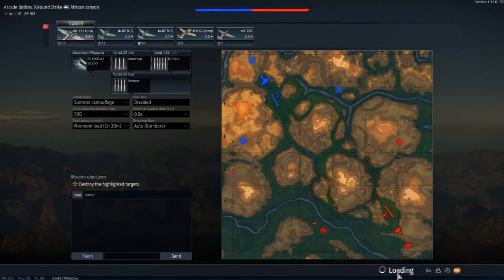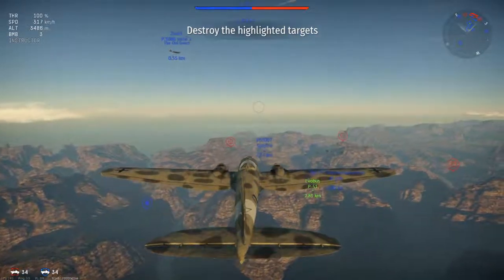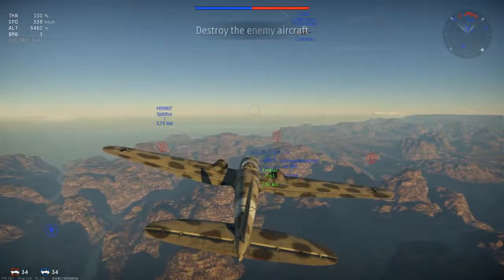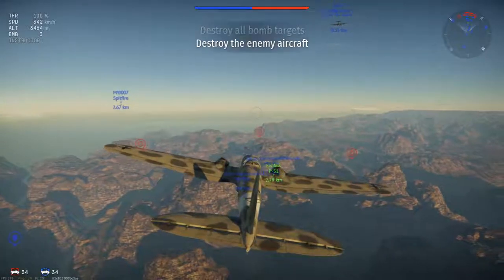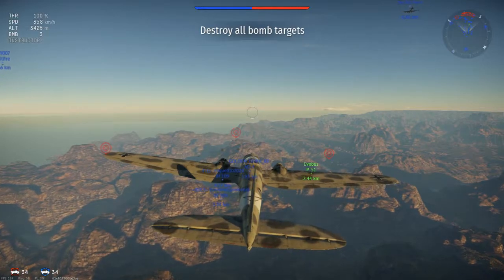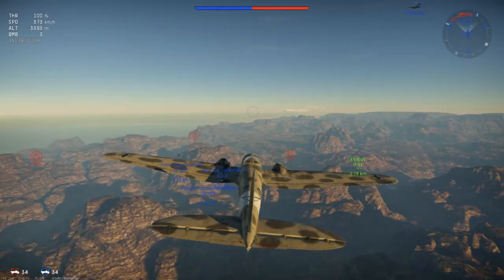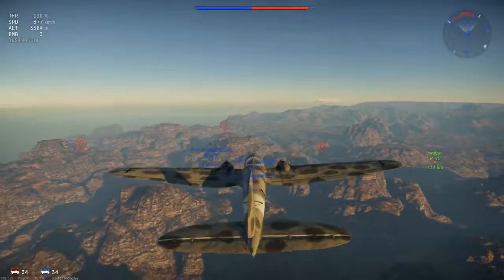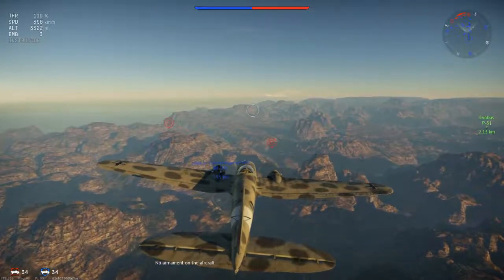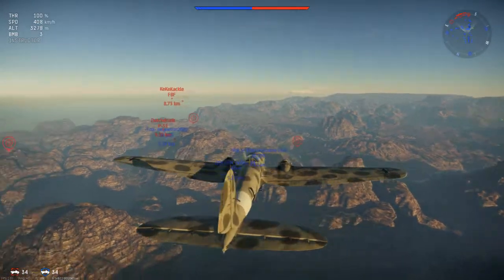This is the map — we're the blue and our objective is to kill the red. I start off with the Heinkel 111 and fly out. This is a very pretty game, I love the look of it. One thing I haven't been able to figure out is why some players on our team are shown in green and others are shown in blue — I can't work that one out.